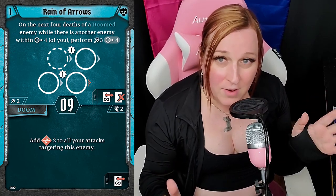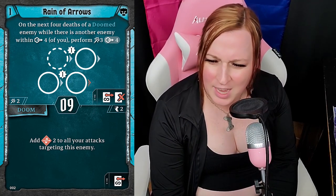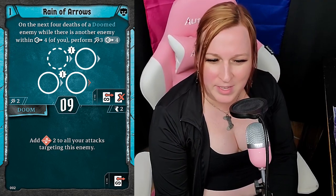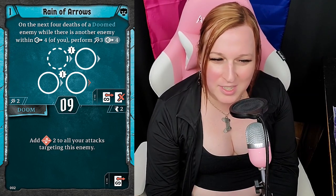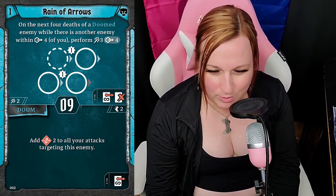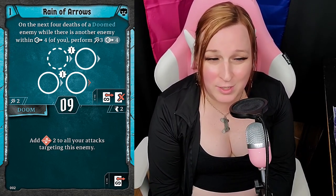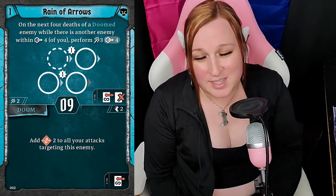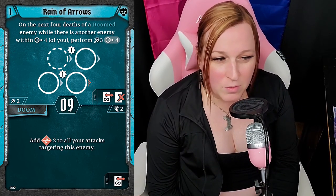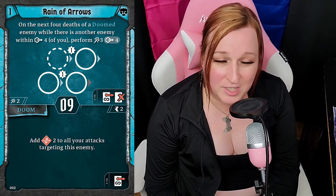The next four times a Doom enemy dies, if there is an enemy within range four of you, you get a free Attack 3 on them. So it's like Attack 3, Range 4 situationally, but you have to kill Doom enemies to trigger it, which equates to usually 12 damage or better — a really good level one loss. You have to trigger four Dooms to get all that, but it's notably more fun. Back in first edition, a lot of people just wouldn't want to lose the bottom of Reign of Arrows anyway. But this time, I don't think losing the bottom matters as much. In some scenarios with no shielded enemies, the top action is still a lot of damage.